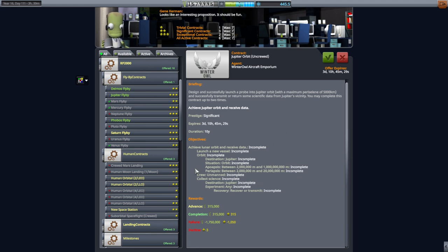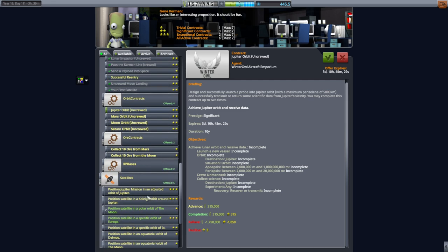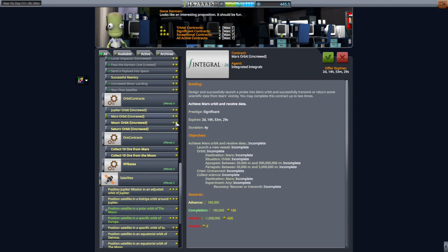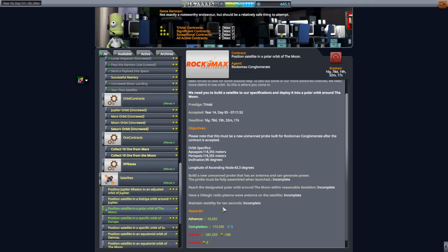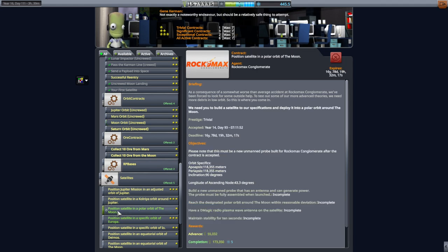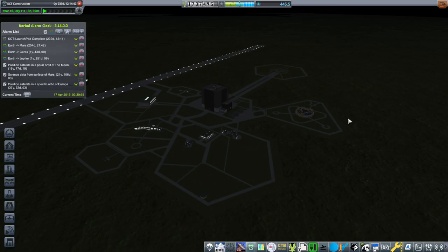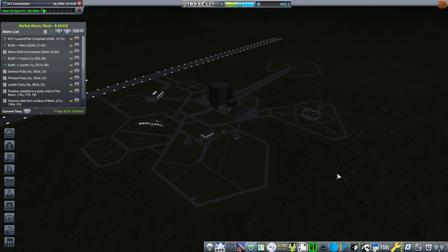I'll leave that be for now too, until we knock out that lunar orbit one. This polar orbit of the moon — we can knock that out, and then we can pick up the juicy contracts. If we're going to do polar orbit around the moon with this one, I don't think it requires anything that would conflict. So we'll do that moon orbit as well — we're full up on contracts. We need the funding in order to do the moon missions, especially if we want to do them in a sustainable way.